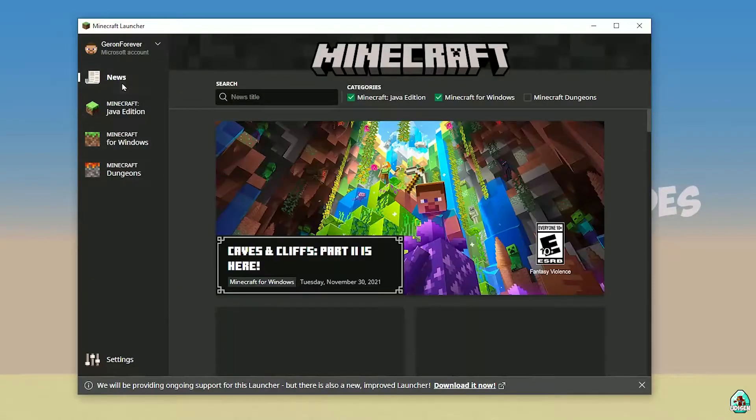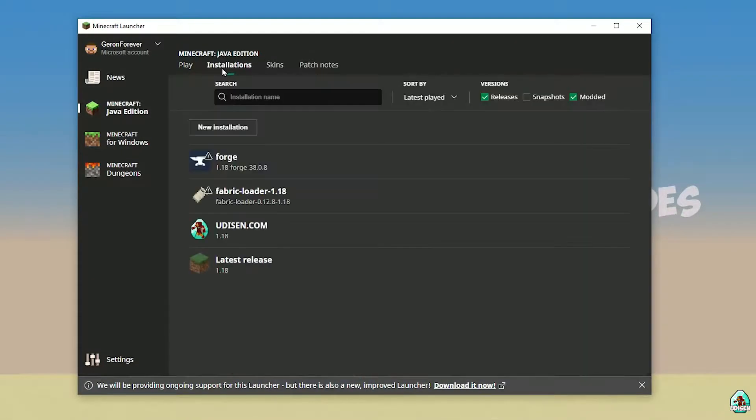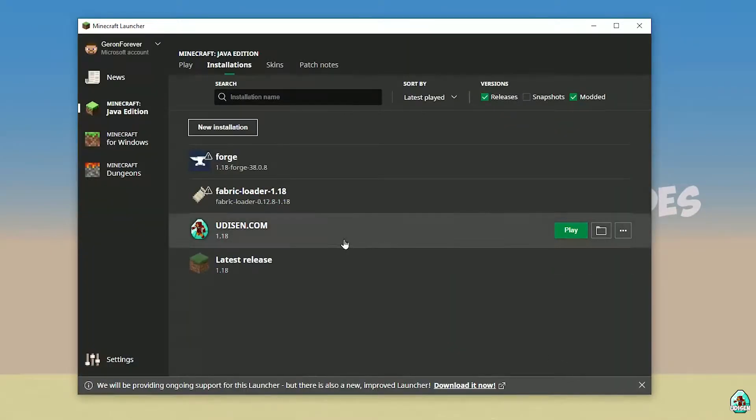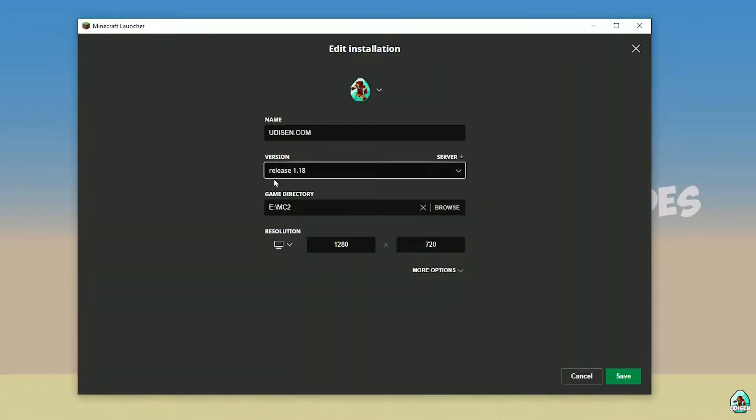Open Minecraft Launcher as usual and go into Minecraft Java Edition Installation. Here find Udison — if there's no Udison, tap New and type 'Udison YouTube', then press Create. Press the left mouse button on Udison.